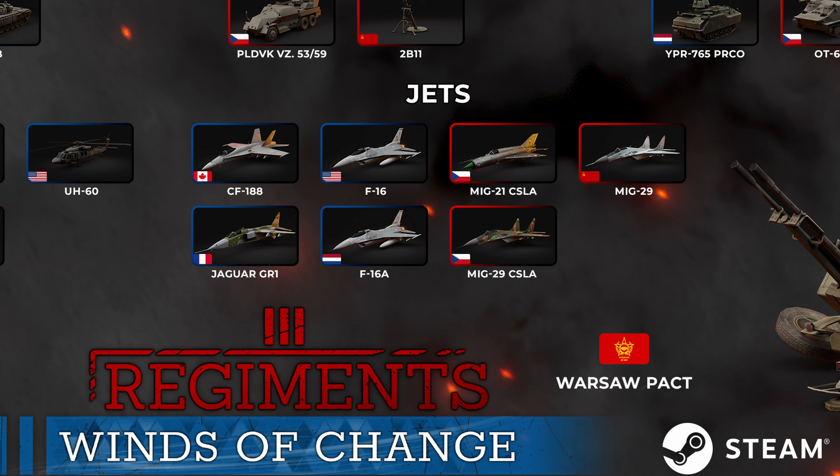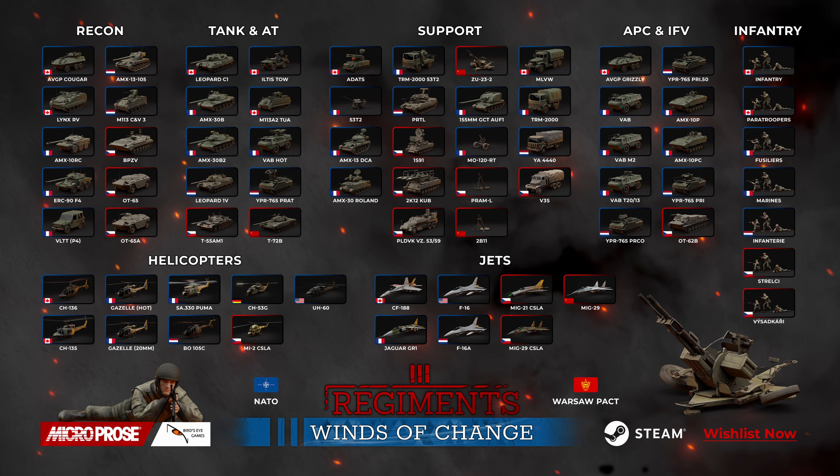Finally, moving on to the jets — a nice selection here. The Canadians will get the CF-188. The French will get the Jaguar GR-1. The Americans are getting an F-16, and the Dutch will get the F-16A. The Czechoslovakians will be getting the MiG-21 CSLA and the MiG-29 CSLA. And the Russians will also be getting the MiG-29. In general, new units all round for mostly everybody. There's some nice new capability with the airborne troops, allowing for a slightly different play style by having just infantry on their own on the field rather than having a vehicle with them.